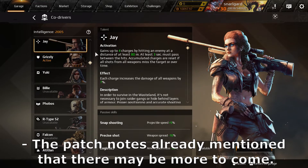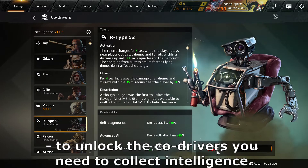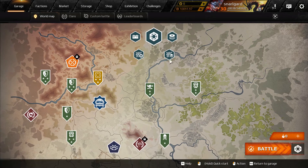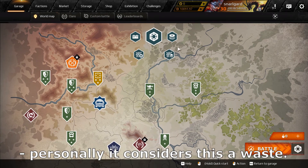Patchnose already mentioned that there may be more to come. To unlock the co-drivers you need to collect intelligence. You can collect intelligence by playing missions and patrol maps, or you can buy intelligence with cross-crowns — personally I consider this a waste.